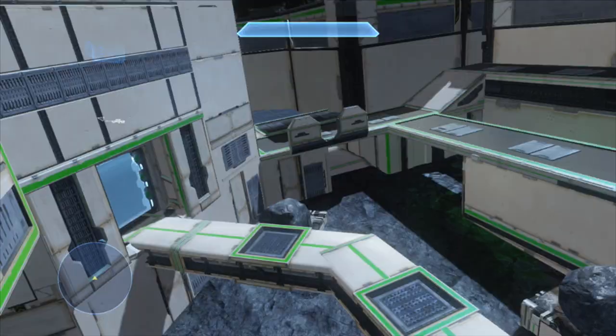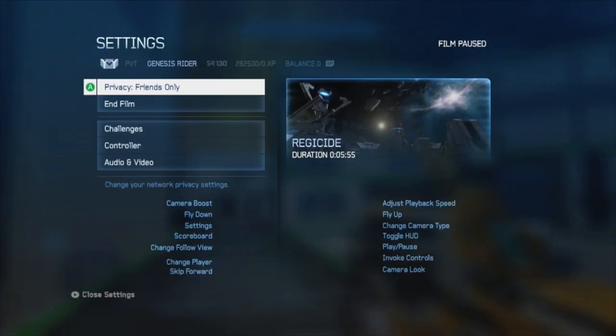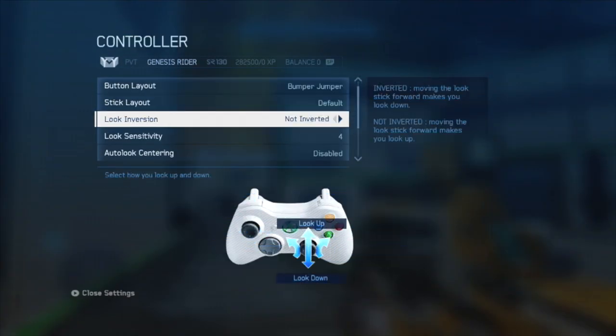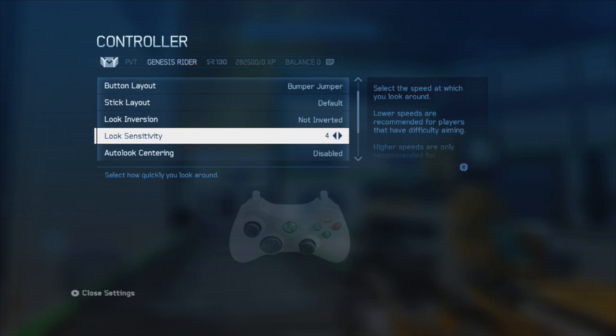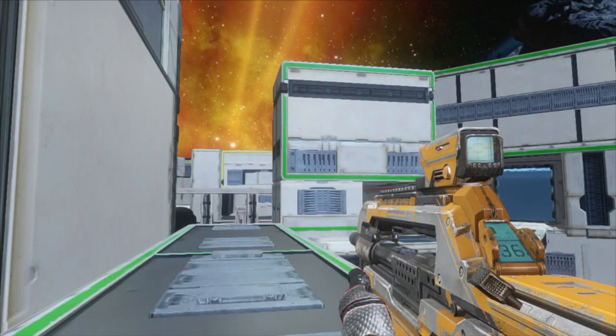I don't personally think this map should be in Regicide because it is one of the most brutal maps for it, but this gameplay happens to be a little bit more slow and gives some really good tips and tricks specifically towards controller sensitivity. If you're unaware of what I'm talking about, I'm talking about look sensitivity. As you can see, I have mine on four and my button layout set to Bumper Jumper, as is also clearly stated in the description of this video.